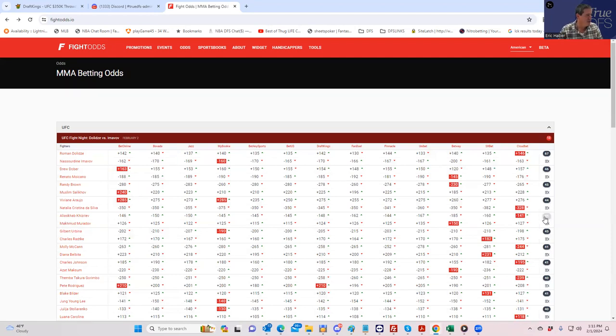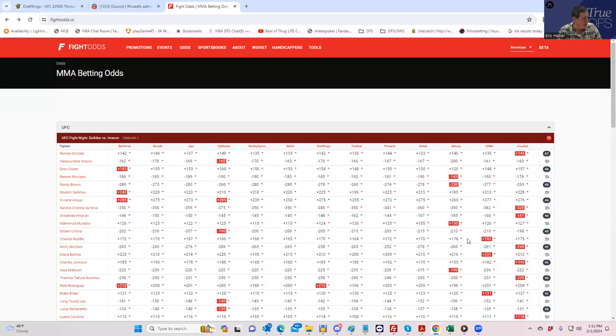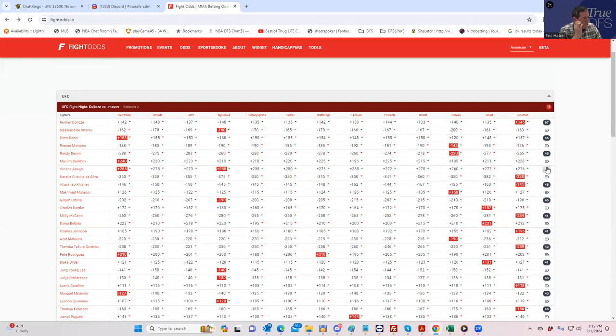Viviana Rujo versus Natalia da Silva. Da Silva is minus 350 at $9,500. At that price you need not only a finish but also takedowns — a first-round finish might not even be enough at $9,500. Her inside-the-distance line is plus 270 and she doesn't show much grappling upside. Unfortunately she's just going to be a fade, which means the whole fight is probably a fade.